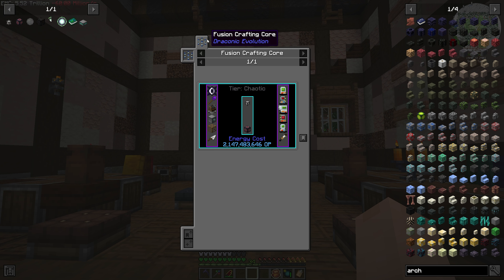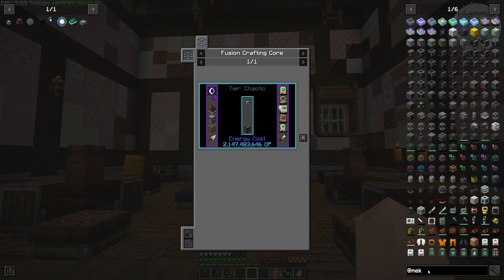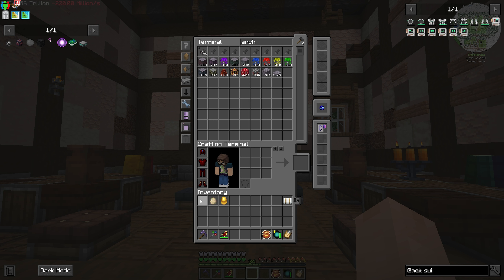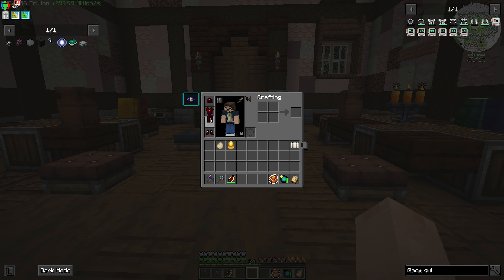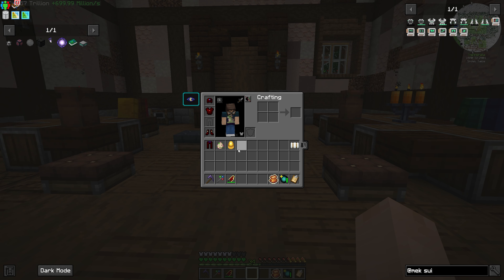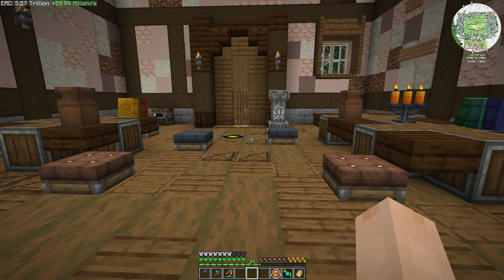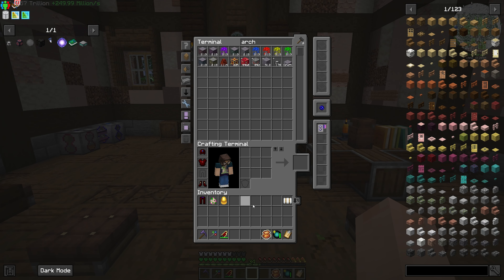The next step is to make the archium, which is going to require us to get into chaotic draconic. Before I do that, I do want to look into making the mech suit. I've heard that gem armor itself can tank — it has like a 95 to 90 percent reduction on the chaos guardian, so we might be able to just stick with that. I know I probably want to get into draconic weapons because last time we fought the dragon it took me about an hour and a half.